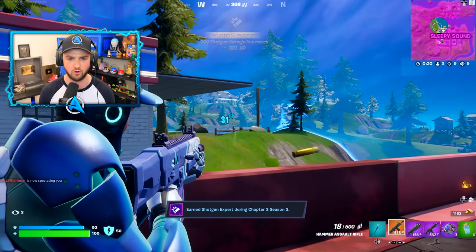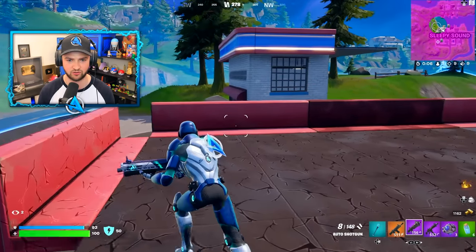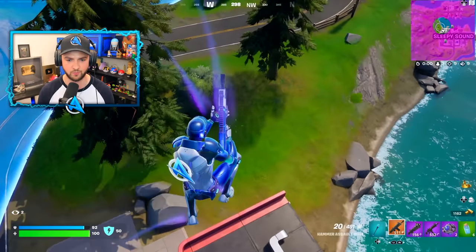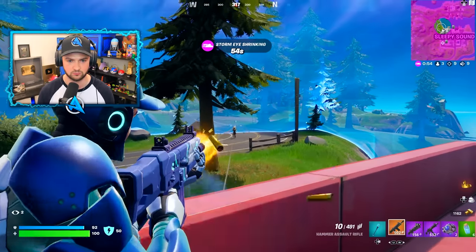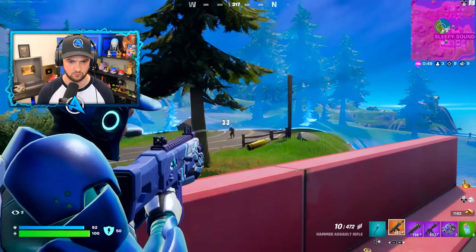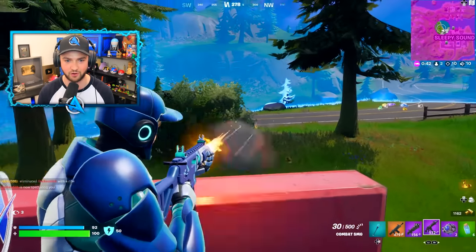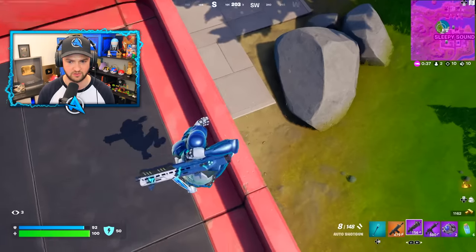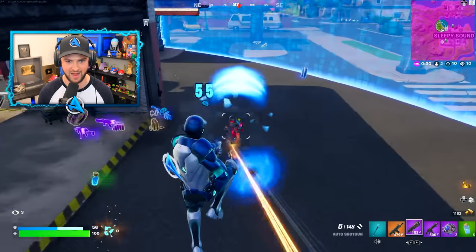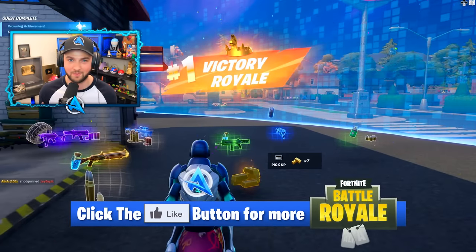One player over there jumping around like a bunny rabbit. I'm going to use up one of my Shockwave nades to get me into a position that no one else can get to. Finally taken down — maybe the mythic version of his weapon will be a little bit better. Get out of those bushes. Bam, bam, bam — 102! That is how you get easy victory royales this season.